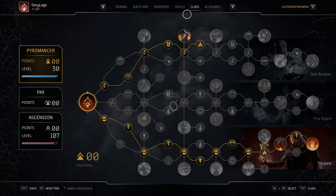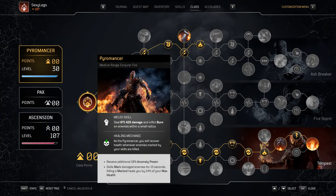Moving on to our class tree, let's take a peek at our class passive: receive an additional 10% Anomaly Power, and our skills mark damaged enemies for 15 seconds. Killing a marked enemy heals us by 24% of our max health — great survivability, as all of our skills mark damaged enemies.